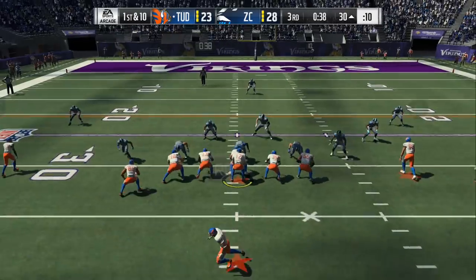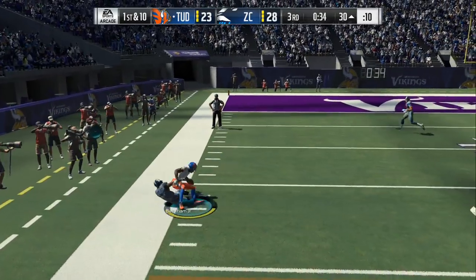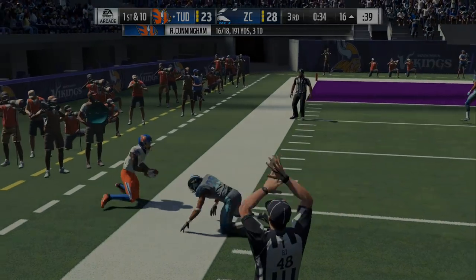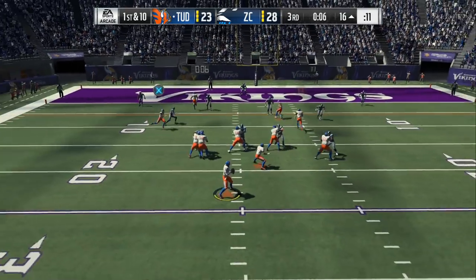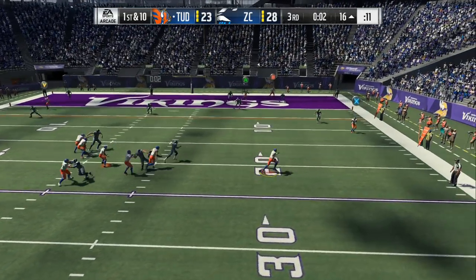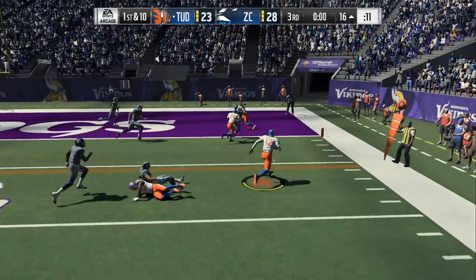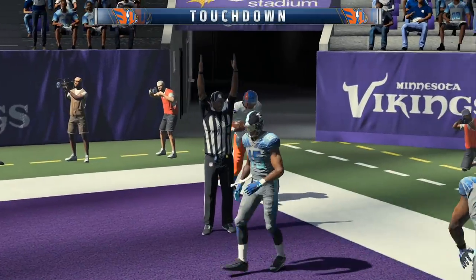I got the running back going out again, I got the out route this time — I smart routed it just so I can get a little more room. In case the blitz was coming I can throw it to the running back, hit a juke back to the inside, or I can always have that smart out route. I always got underneath, and when they go into bump coverage like this right here, you can just scramble with the quarterback and pick up 10-15 yards.